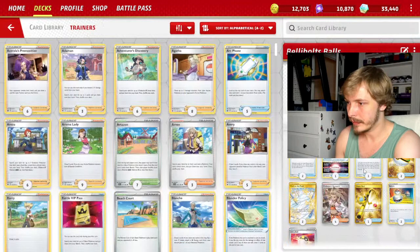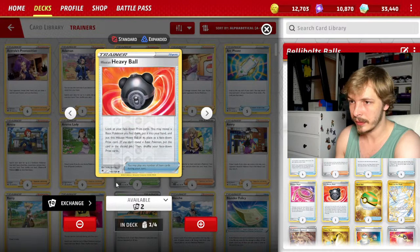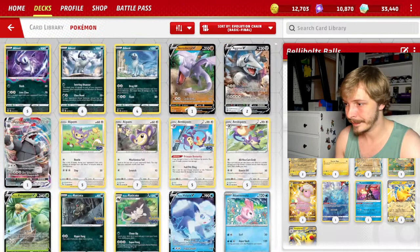Let's change up this deck a little bit. We're not going to play with Arvin — at least not two copies, maybe just one. We won't play four Forrest Seal Stones unless we're running something specific. Let's drop down to two, we don't need three. Let's drop Pikachu.